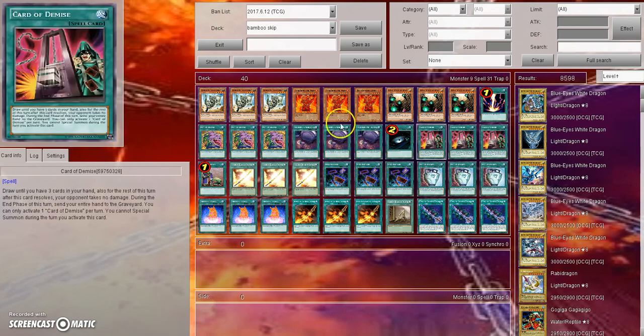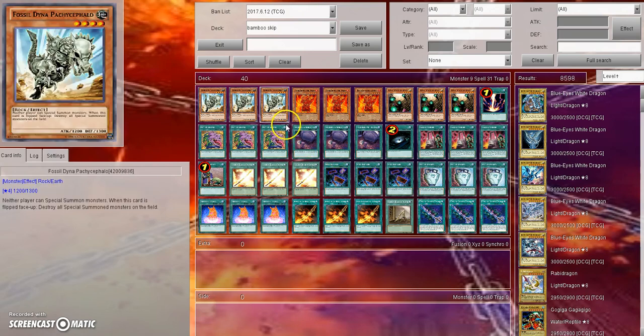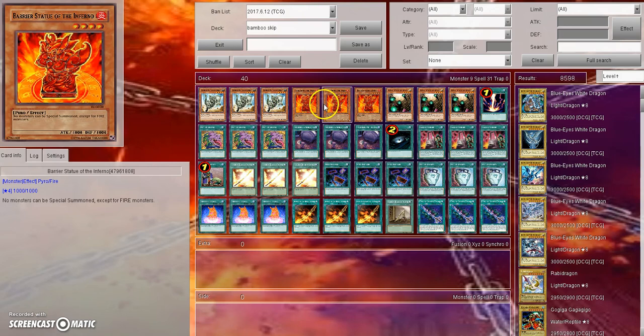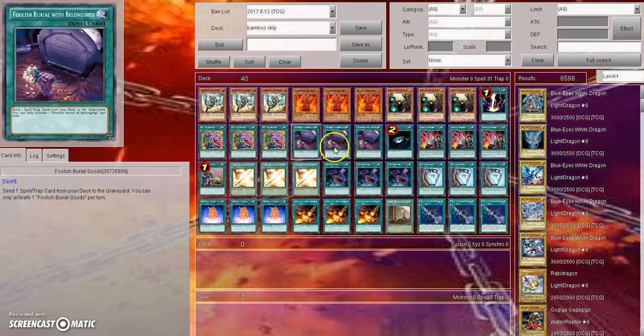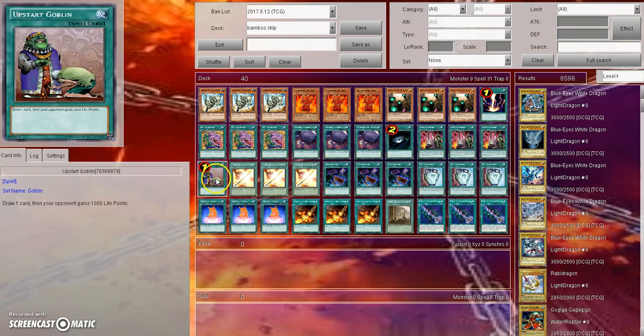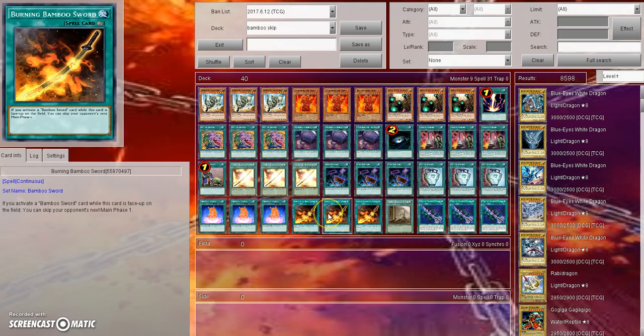It's the same engine — let me go into the profile first and then we'll talk about it. So we've got three Fossil Dyna, three Barrier Statue of the Inferno, three Fire Statue — same thing. Three Royal Magical Library, which is a staple in all these bamboo sword builds. One Raigeki, three Pot of Desires, three Foolish Burial Goods — which is very good in this deck — one Dark Hole, three Card of Demise, one Upstart Goblin.